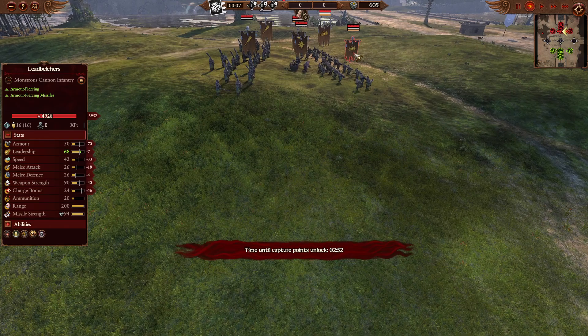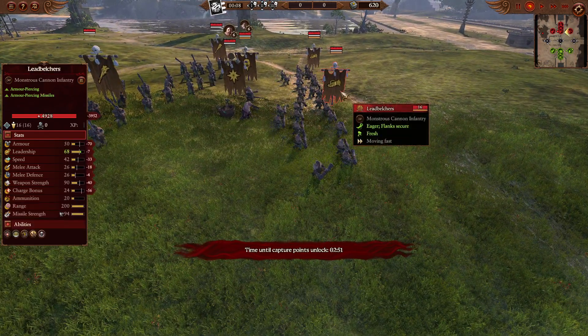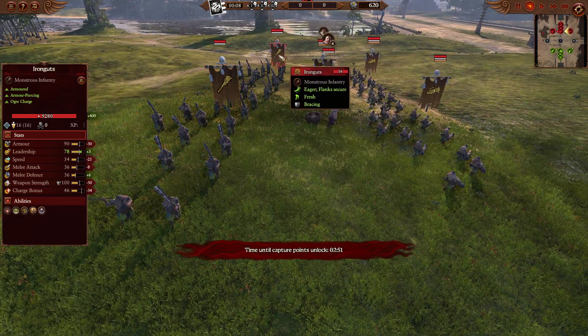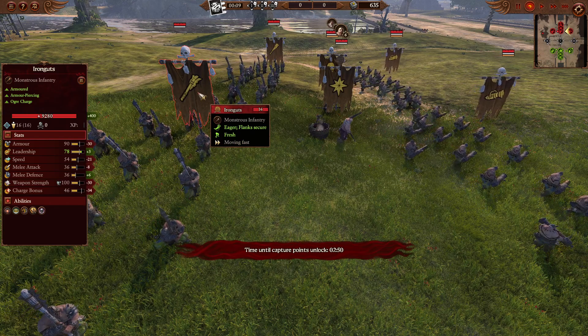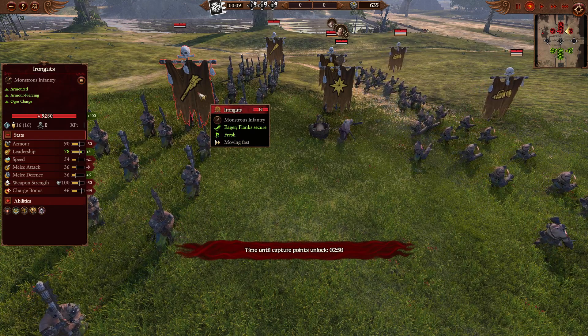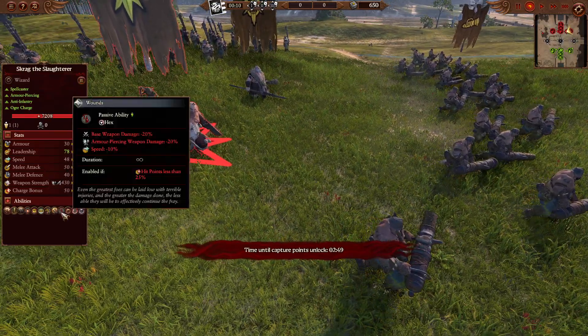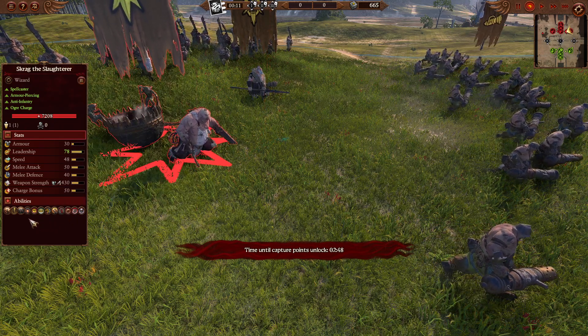For the main battle force, we are going to see two units of the Lead Belchers, very good here with the armour piercing. Not great in melee combat — they can get taken down by rather fast units — and they're going to be protected by the double Iron Guts in the back. These bad boys have 100 armour piercing weapon strength and relatively good armour, considering they're part of the Ogre Kingdoms. For the Lord Giants, we are going to have Scrag the Slaughterer, bringing the big cauldron of the Great Maw, giving all that healing and base weapon damage increases.